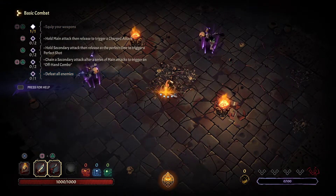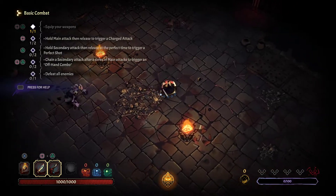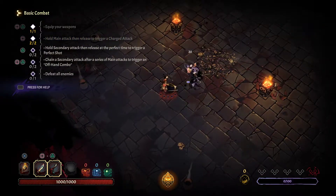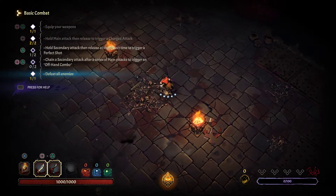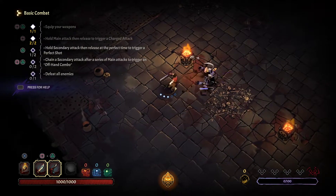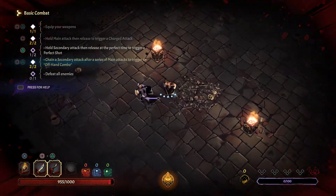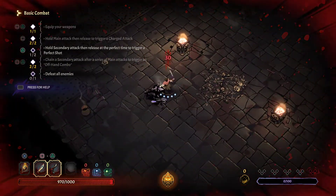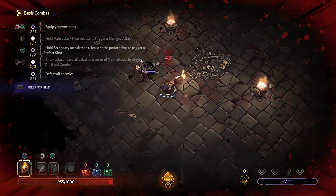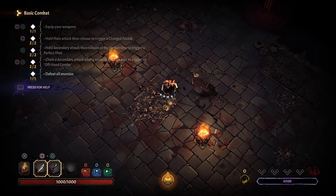Let's see what we can do. We need to... there we go, main attack done. Got to get our stamina. Perfect shot. Now we gotta go boom boom boom. I really need to be careful about these attacks. Need to do another perfect shot. There we go — boom — and we got the dodging. We're getting a bit better.